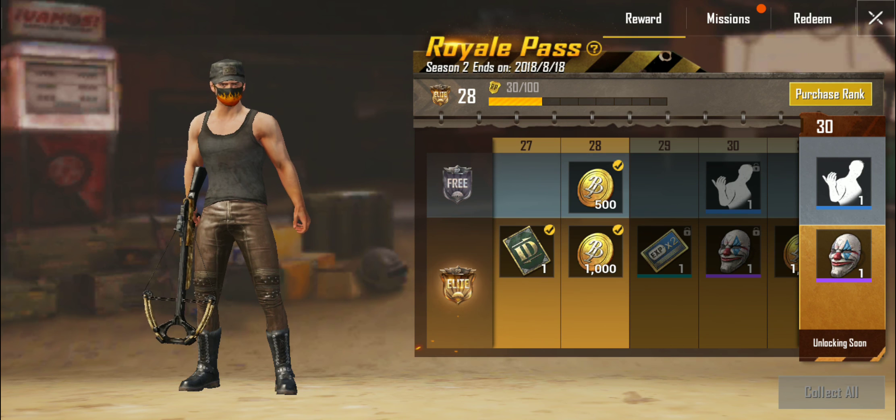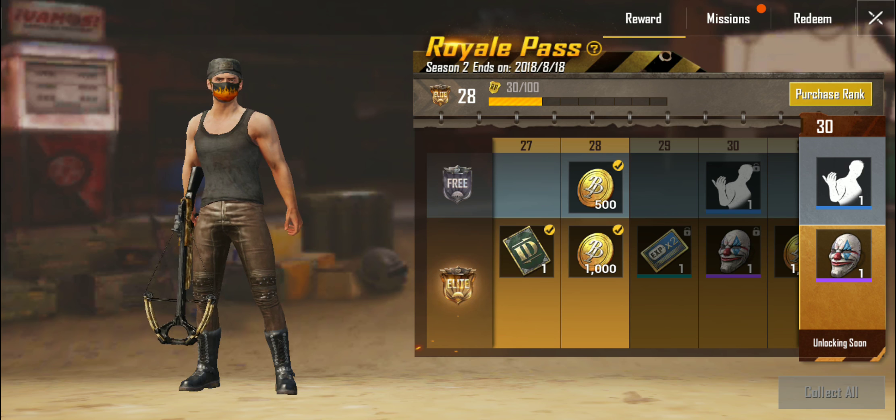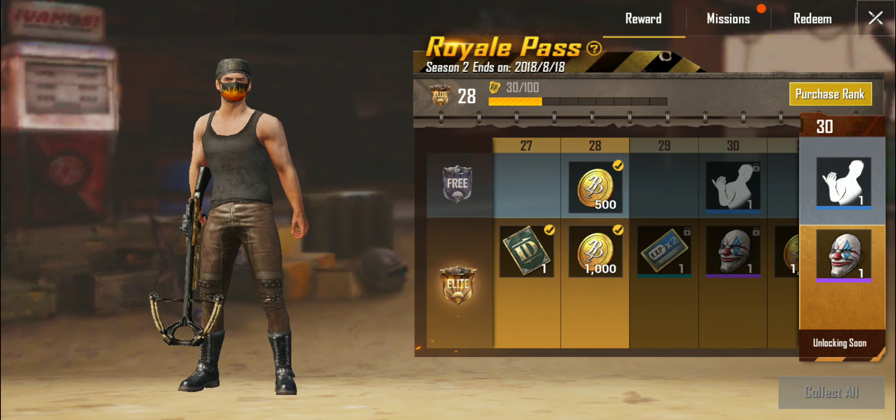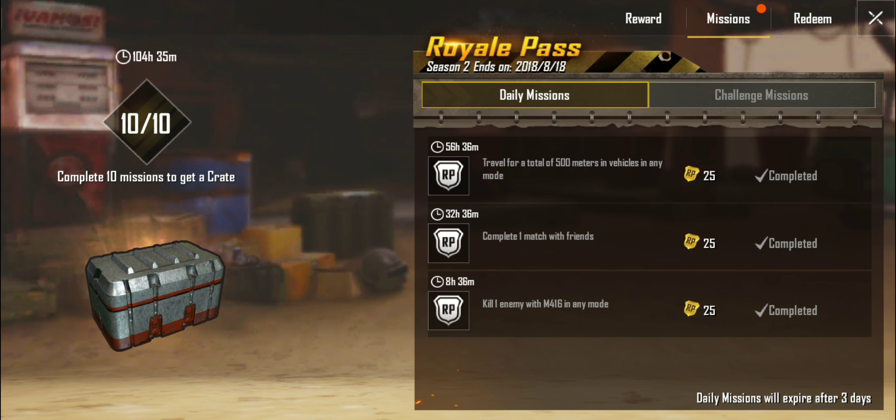The first way to gain Royal Pass rank faster is to purchase it. For 1 UC, you can purchase 1 Royal Pass point, and you need 100 points to progress through each level. Basically, 1 full level of Royal Pass equals 100 UC, which you can purchase with real money.